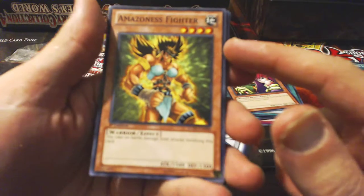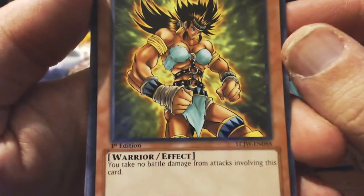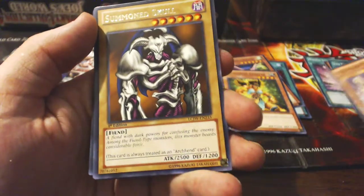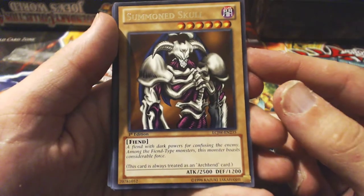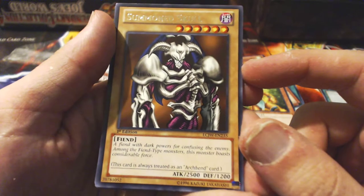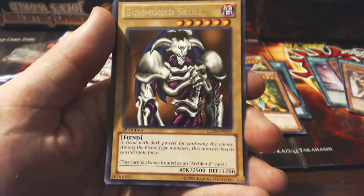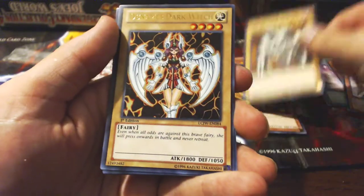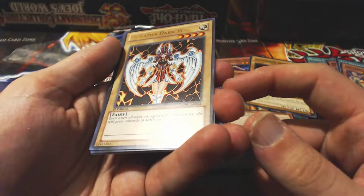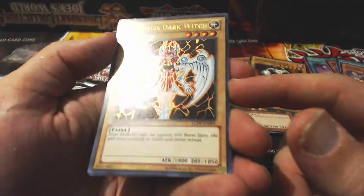Amazon Fighter — I already have you but I gotta make sure. You take no battle damage from an attack involving this card. Some of these cards just don't want to be focused and I have to respect that. Gilfried the Legend — very, very nice. Summon Skull — I think you're in the wrong deck. A fiend with dark powers from confusing the enemy. Among the Fiend-type monsters, this monster boasts. I think you're supposed to talk like Joey — that's his description. Interesting. I need this card — look at the holo effect, that's beautiful.